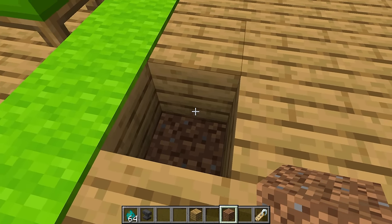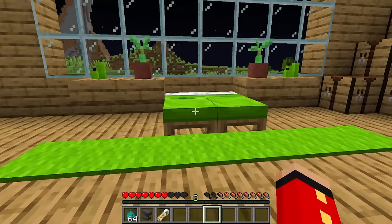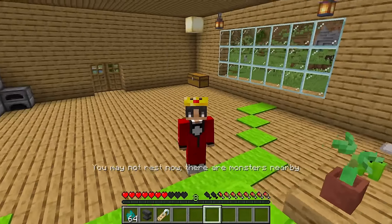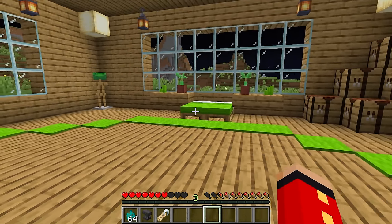After you place the zombie down, you just want to replace the floor like this. And now let's make it nighttime like this. And now if we try to go to sleep, as you can see, it doesn't let us. It says you might not rest now — there are monsters nearby. This prank is going to get my friend so good. So let's see his reaction to this.